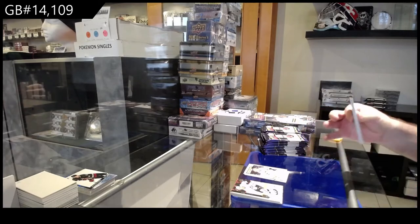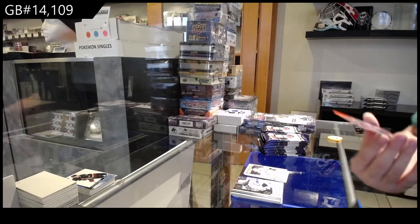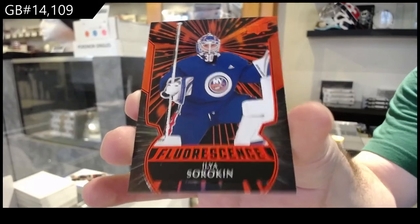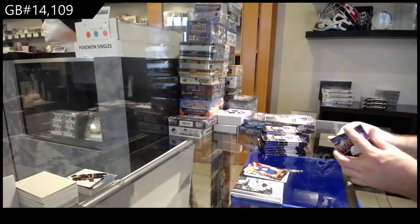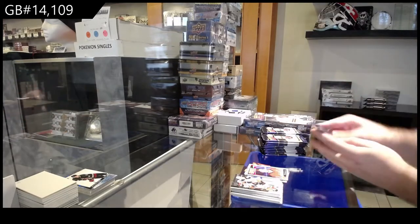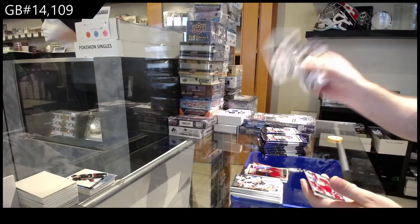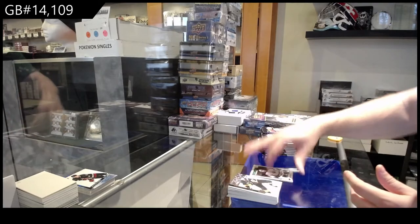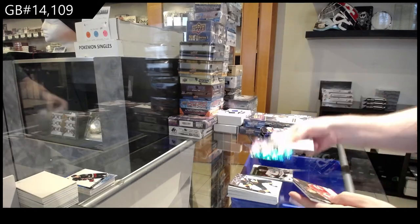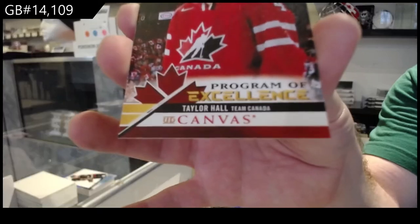I would definitely get that Kaprizov upgraded. Fluorescent of Sorokin. Portrait Rookies of Vanasek for the Caps. Award Winners of Dre Seidel for the Oilers. Dazzlers of Bergeron for the Bruins and a P.O.E. Taylor Hall.